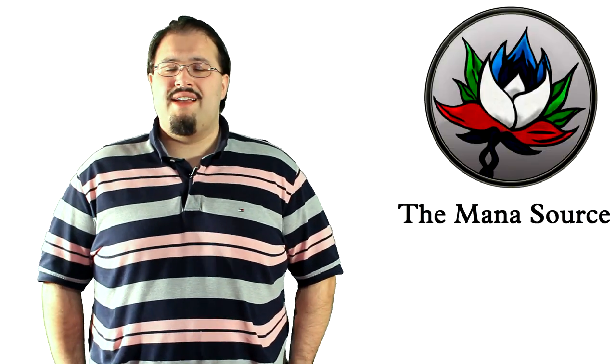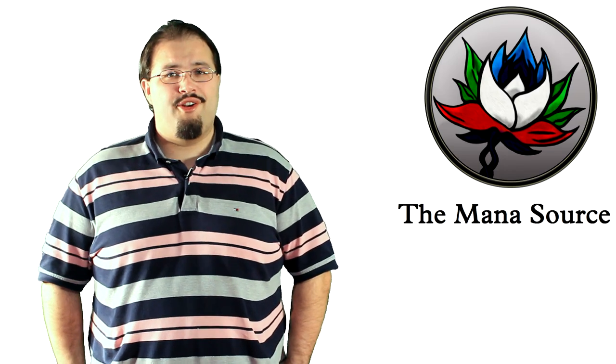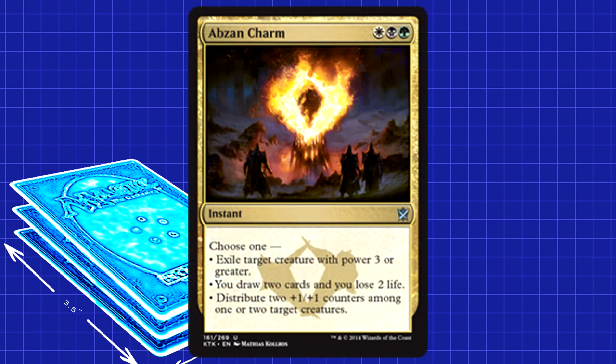The rest of the deck is made up of 13 of the best spells in Standard right now. Four Abzan Charm lead the pack — this is arguably the best spell in the deck. Every single mode is useful. Worst case scenario, this becomes a Thoughtseize magnet. Best case scenario, it does whatever you want at any point in the game. I know all the charms were supposed to be equal power-level-wise, but they totally aren't. Abzan Charm is on a whole other level. There's an argument for Jeskai as well, but that talk is for another video. Right now, Abzan Charm is a boss.